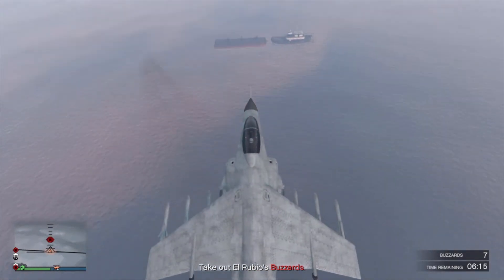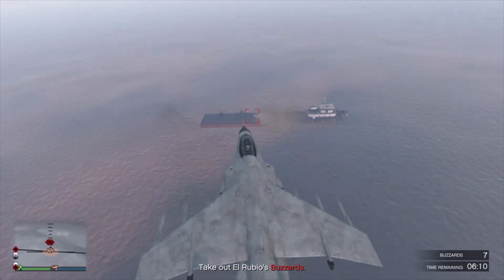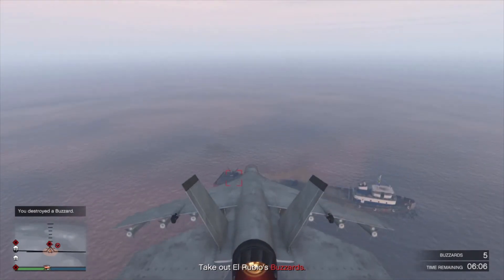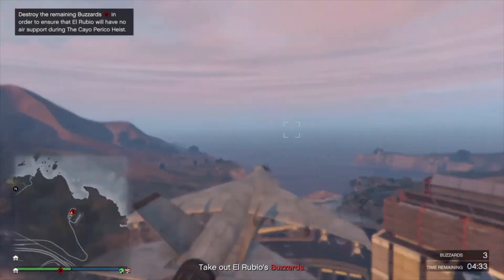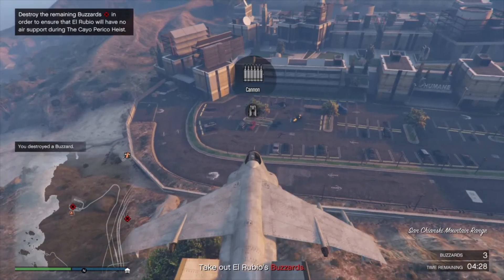Coming up to the second area of enemies here guys, I also want to let you know that once you destroy the first target — no matter which one you destroy first — there will be helicopters that spawn behind you. For some reason they weren't showing up on my map, but you can easily see them. You can also lock onto the enemies here, which makes this very easy. The water locations will always have three Buzzards.